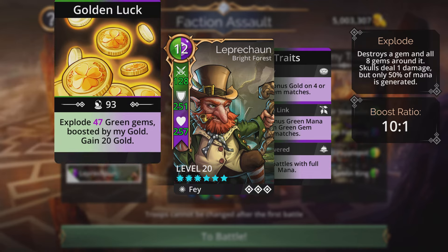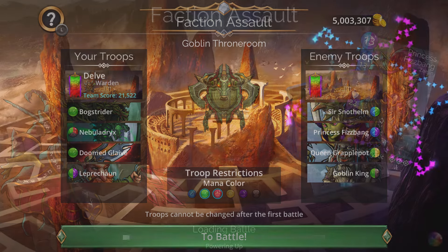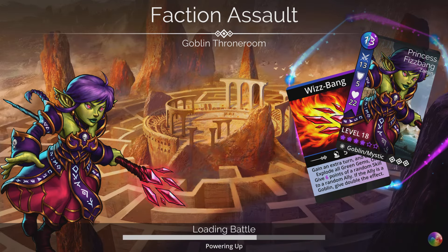So if enemies are barriered, submerged, enchanted, or blessed — one four-plus gem match and all those positive status effects vanish. Leprechaun is at the back of this team for a fast start. The banner is the Maze Banner, which gives plus two on green, plus one on red, and minus purple.